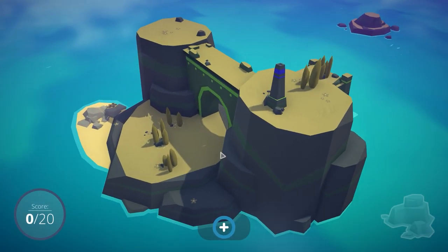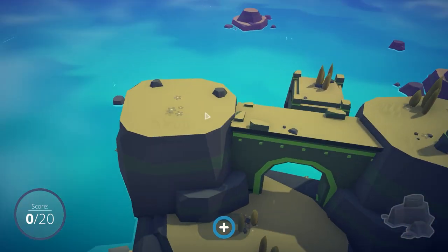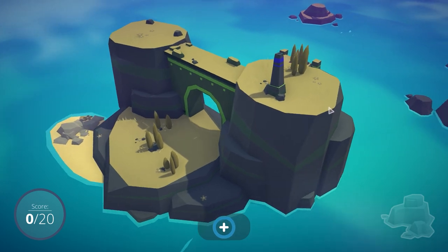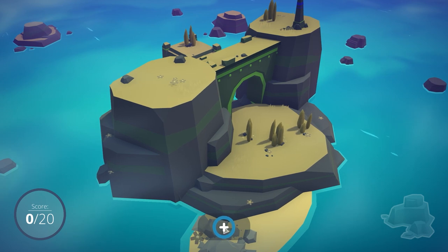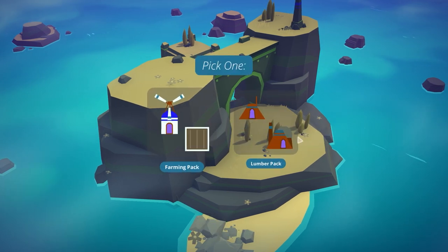Here we go. Every time you play the game, you will gain a randomly generated island. And on this island, we will be placing down various different structures to build out our city. What kind of structures we get is slightly random and luck based. If you take a look at this little button right down here, we're going to be given one of two random packs of buildings that we can place.